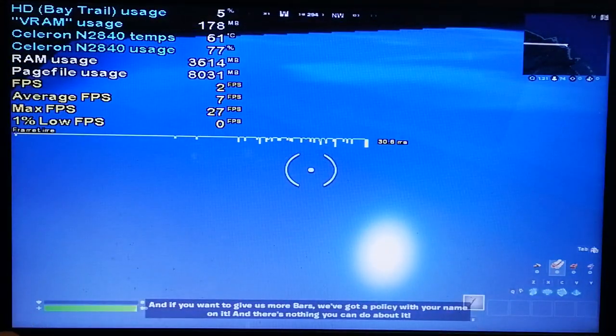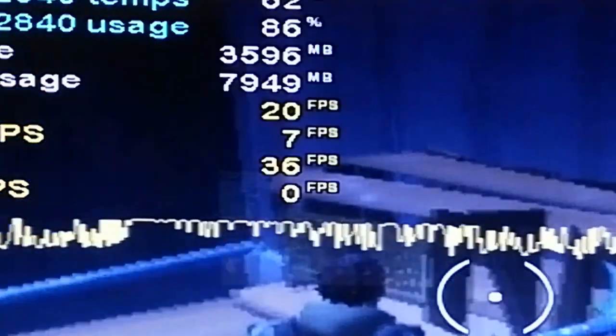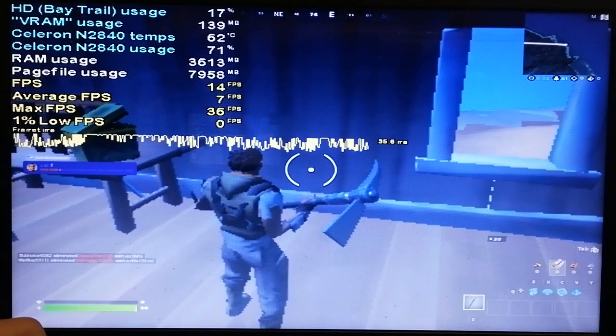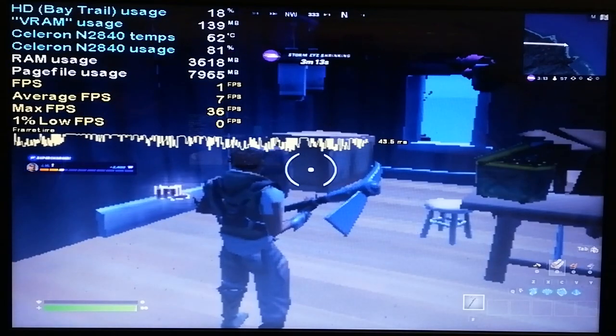I'm starting to feel a bit of nausea from this lagginess. Can I get on the pier please? I can't get on the pier, so I guess we are going for the sand. As you can see, the game is actually starting to run a bit smoother — at one moment it even hit 36 FPS. I was right, we just had to wait a bit for the hardware to complete its loading. And just as I said that, it completely froze with the sound of a ticking clock. It was just trying to process the store notification. Understandable.